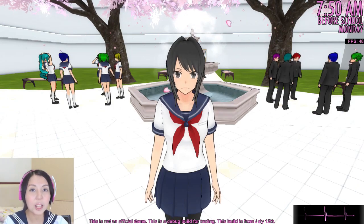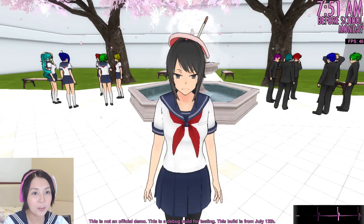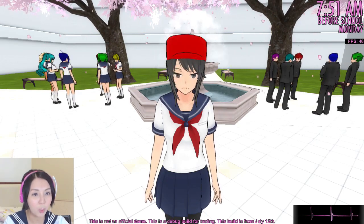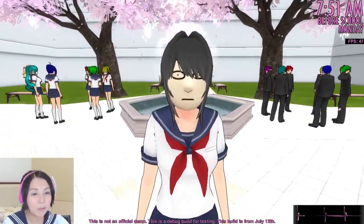You can find the new accessories by pressing O on the keyboard like this, and then you can cycle through all the accessories. The one we're looking for is the last one, like this one! This is the one we're looking for!